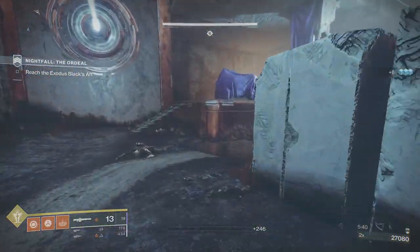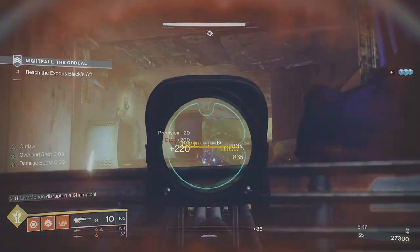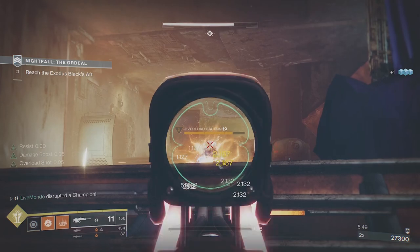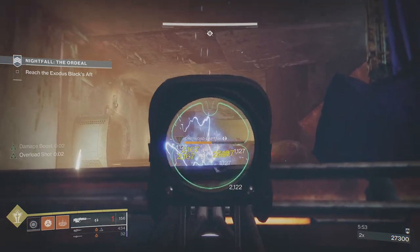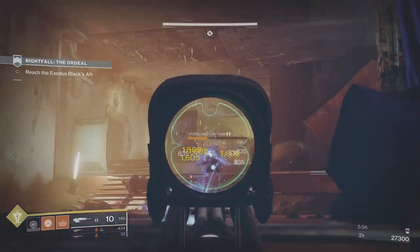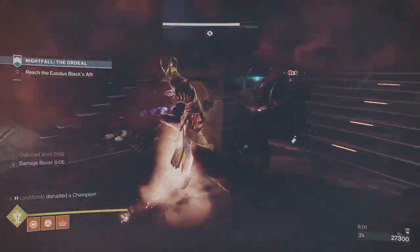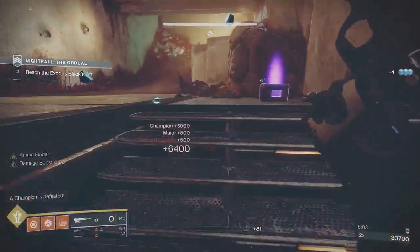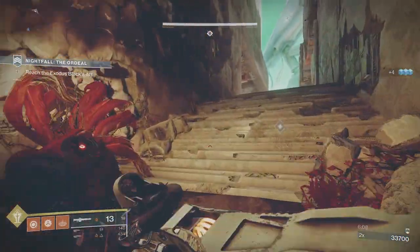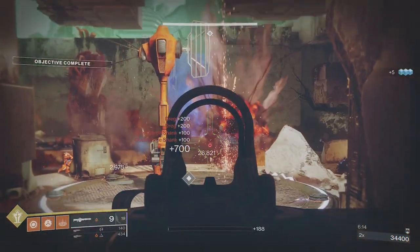We've got a couple of guys up here who were in cover and the Warmind cell didn't finish them. After taking them we're in the first main area. Step by step, if you follow the rules you're not really going to struggle here. The boss room is probably the most difficult, but hopefully the way I do it will make a bit more sense.